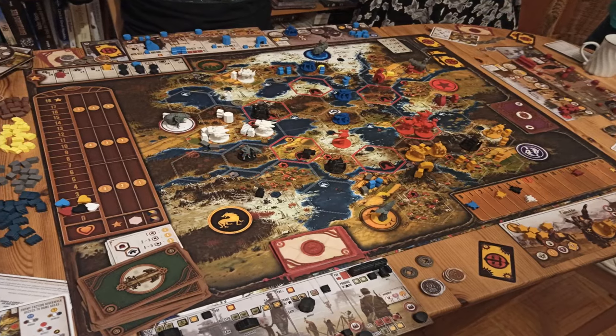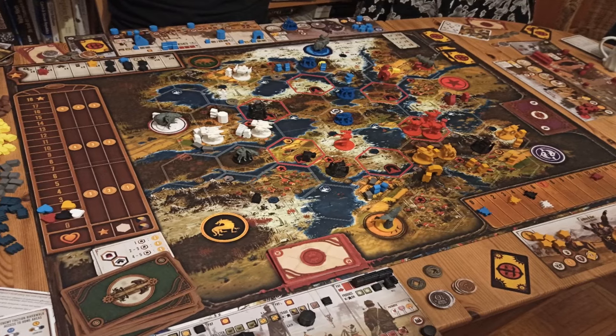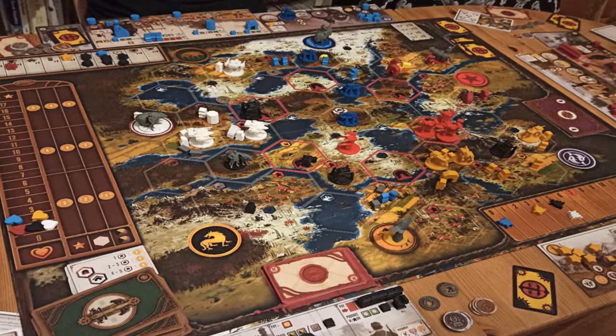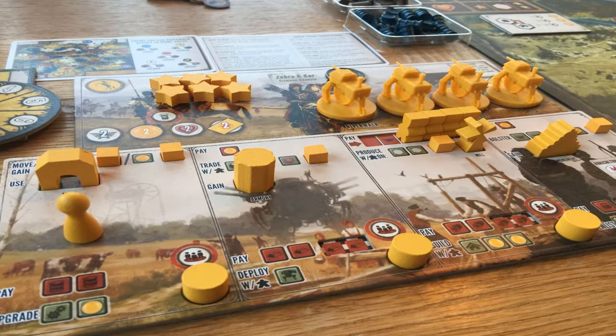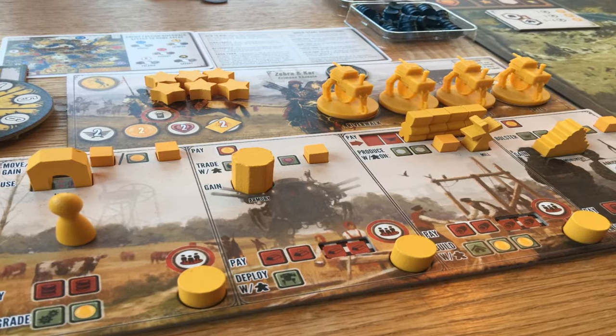Let's now move on to number four, and this is Scythe. You can pick this up for around £50–£60. Scythe has been around for a while. Very briefly: you'll be controlling mechs, taking them out to gather resources, along with your workers. You have this action selection board where you move a piece onto a specific area of your player board to carry out that action. You can't carry out the same action twice. You'll be able to upgrade your actions — taking cubes off those action spaces makes them more powerful. And you'll also be placing monuments out onto the board.